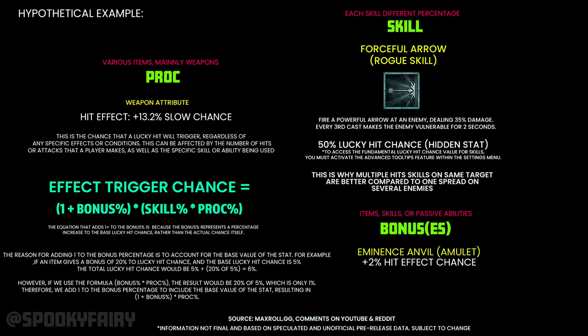You can correct me in the comment section if you think it's different. Basically, the formula — shown in light blue/cyan — is: (1 + bonus percentage) multiplied by the skill value, multiplied by the proc. I spent some time trying to understand it; I'll admit I didn't fully, but I'll share what I do understand.